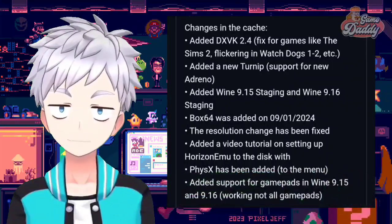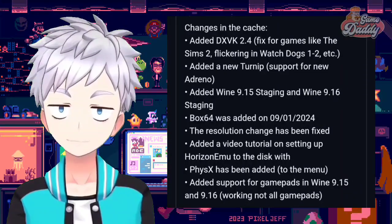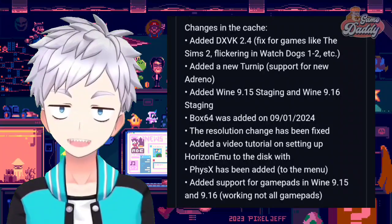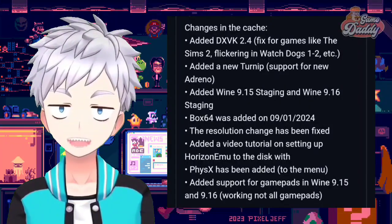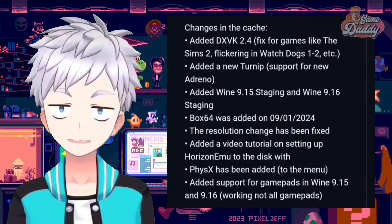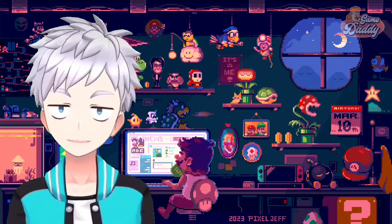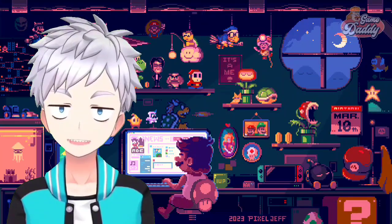Added a new Turnip support for new Adreno, added Wine 9.15 staging and Wine 9.16 staging. Box64 was added. On the 1st of September 2024 the resolution change has been fixed. Added a video tutorial on setting up Horizon Emu. PhysX has been added to the menu. Added support for gamepads in Wine 9.15 and 9.16 — working, though not all gamepads. If you want to try this out, I'll leave a link in the description box below.